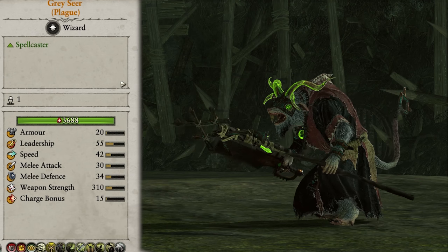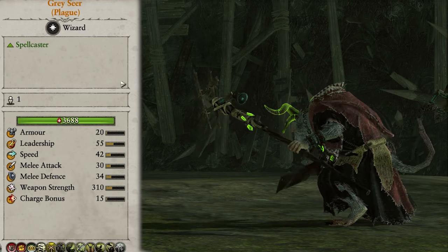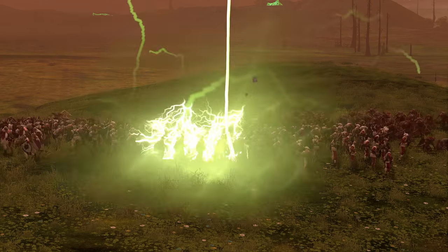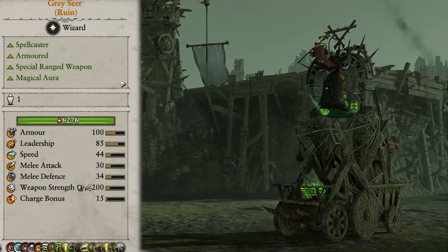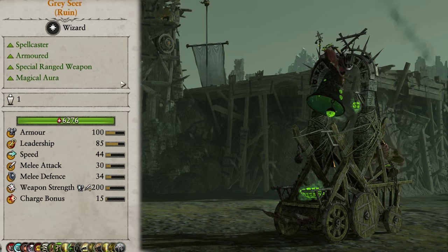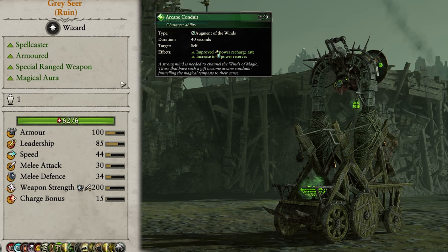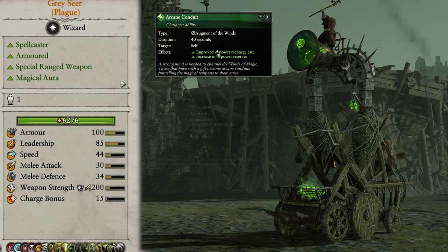Next up we have the Grey Seers of Plague and Ruin. The only difference between these guys is the spells they can cast and a single ability, so I'll treat them the same here. They're obviously both spellcasters and really have no place being on the melee lines, so their best use is being kept on the back lines supporting your units with spells. They both have access to the Screaming Bell, which increases their combat abilities slightly. They both have access to the ability Arcane Conduit, and the Ruin Seer can use the Skaven Spells of Ruin and the ability Musk of Fear, while the Plague Seer can use the Skaven Spells of Plague and the ability Plague Rash.